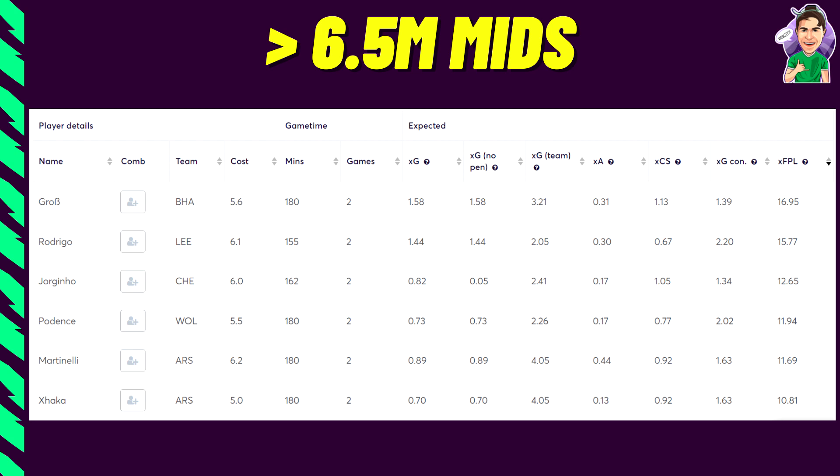From that shortlist, Martinelli is 100% the option I'd go for if you don't already have him. His colleague Xhaka had a strong game week 2 but I'd probably avoid. So the three I'd potentially target are Gross, Rodrigo, and Martinelli. Between Gross and Rodrigo, I prefer Gross due to Brighton's better upcoming fixtures. You can always switch to Rodrigo later if you have money in the bank.